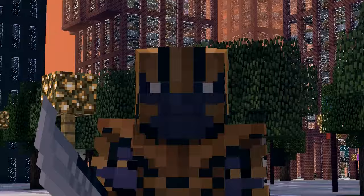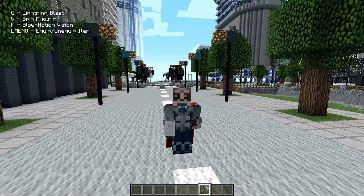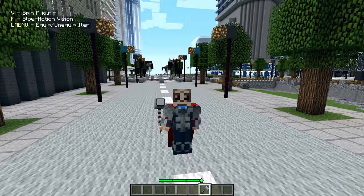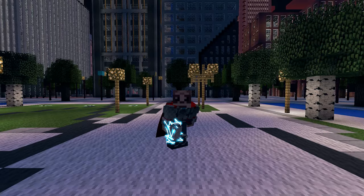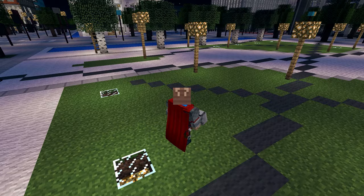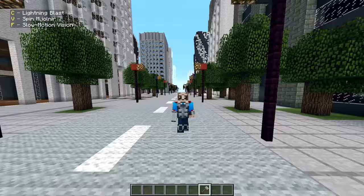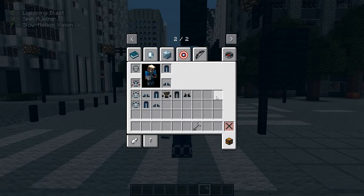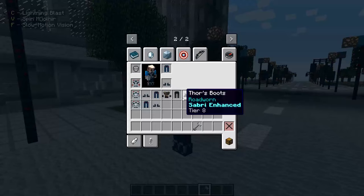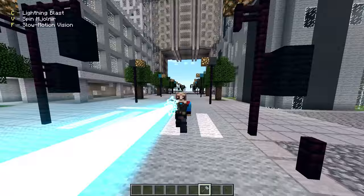Next we have Thor and we have probably every single version of him. We can equip the Mjolnir, do a Lightning Blast, spin Mjolnir to fly upward — holding shift to charge — then bang, that's fire. I don't have sounds for him which is weird. Also we have the Avengers version of Thor without sleeves, another version without sleeves and without a cape, and also one called Rod Warren — I'm not sure what suit that is.